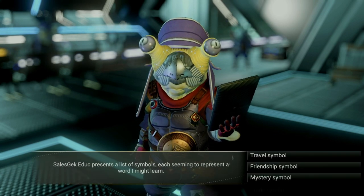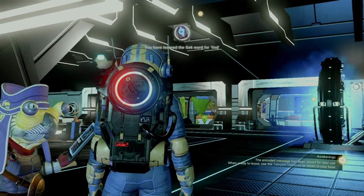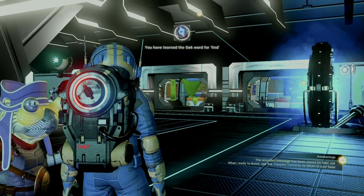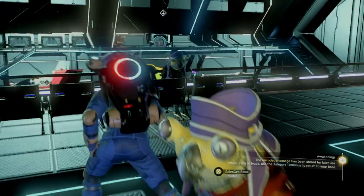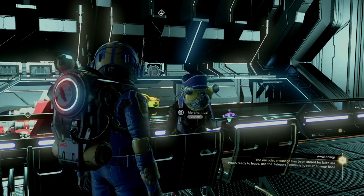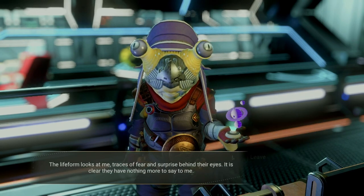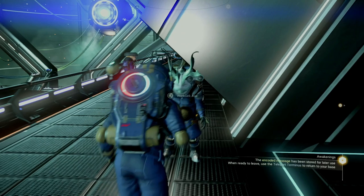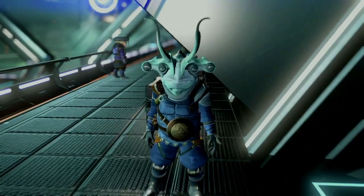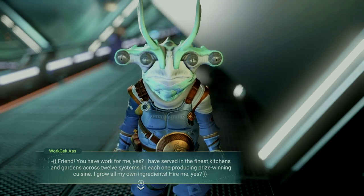You can increase your standing in a variety of other ways, such as shooting pirates within a system, taking a research specimen, or gifting a race-specific item. Gek love Gek relics, Korvax love Korvax casings, and Vykeen love Vykeen effigies. All of these can usually be purchased off NPC pilots at trading posts. Once you gain some standing, you can visit the mission agent and browse missions to earn nanites as well as standing.